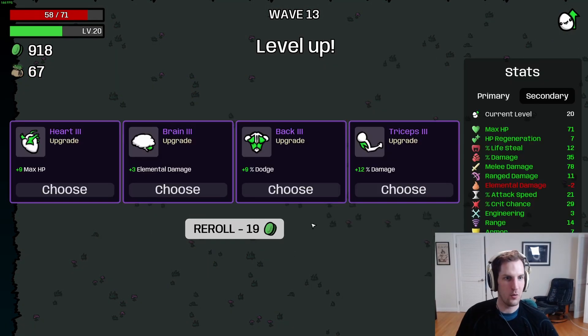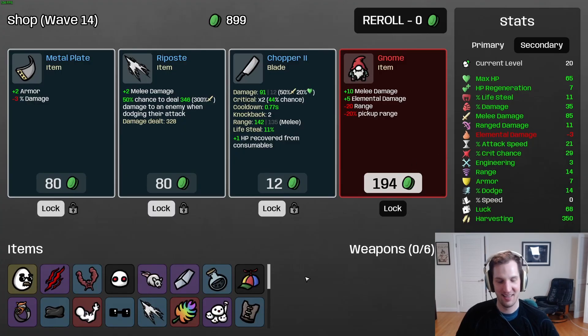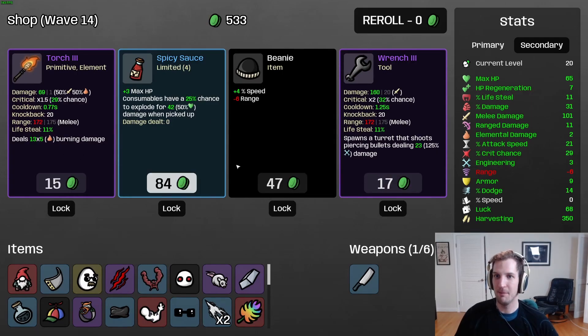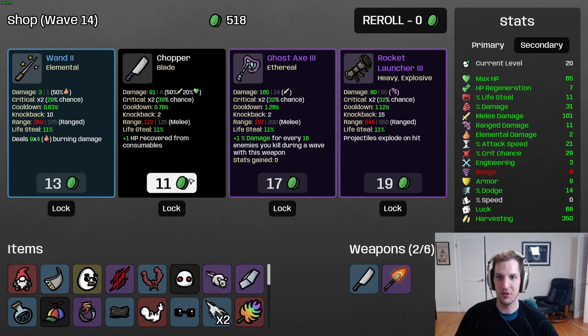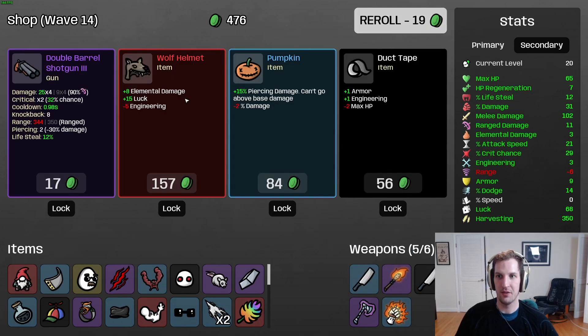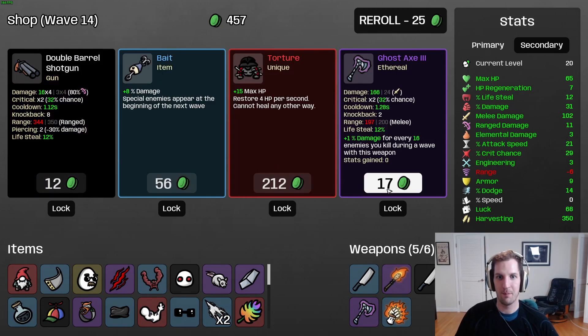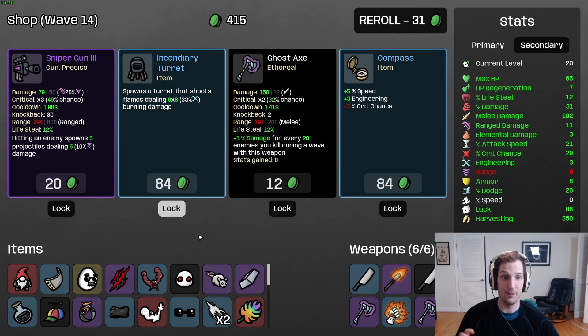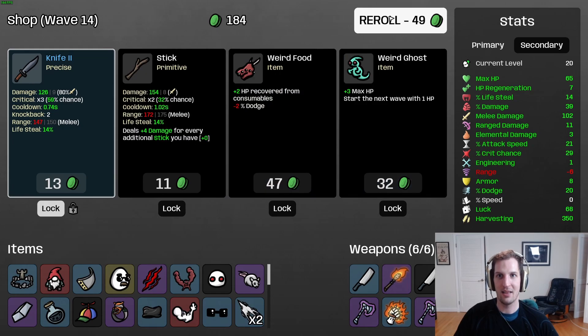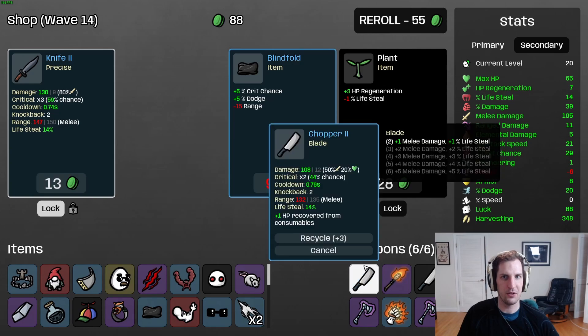I'm killing the lack of speed right now - I'd really like some of that - but I'm not going to turn away six melee damage. Then ten more melee damage - why not? Even 101 melee damage total - why not! I don't want to go too much negative range. We'll take the flaming brass knuckles which, even though they do elemental damage, are the same item as the fist. I don't think the wolf head is worth it. With this horde wave coming up, I'll keep re-rolling. Really happy with the ritual. I'll lock that knife for next wave.